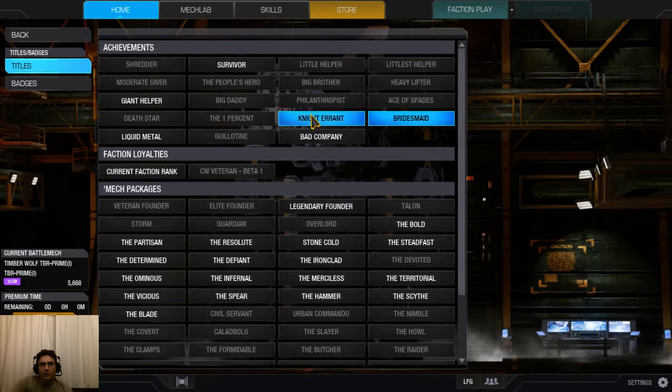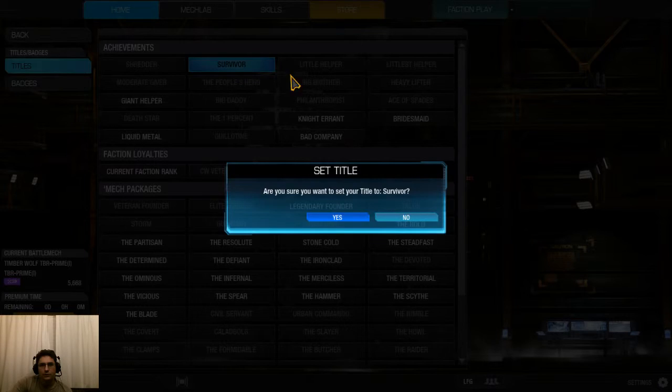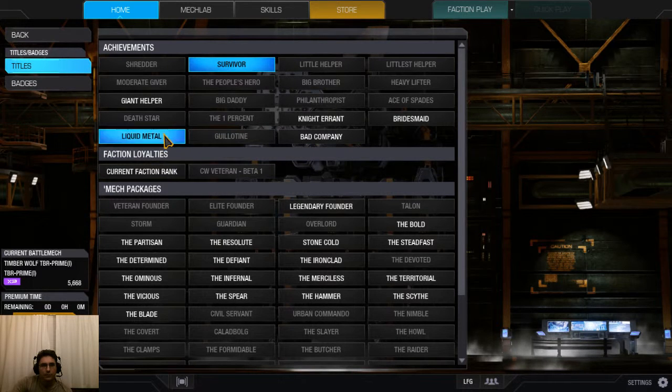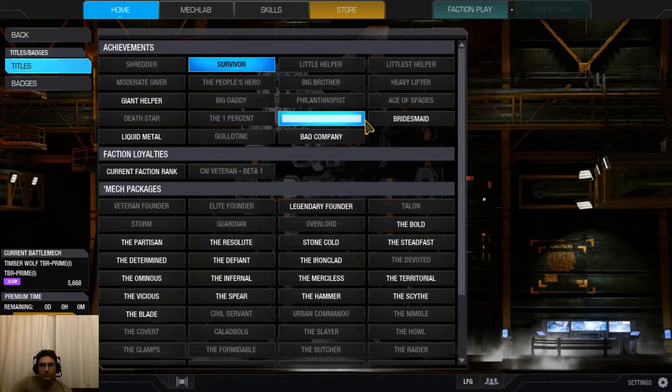You can hover over and actually select the ones you have. So you can select Survivor, set a title — whatever you want it to be — Liquid Metal, Giant Helper, whatever you want.